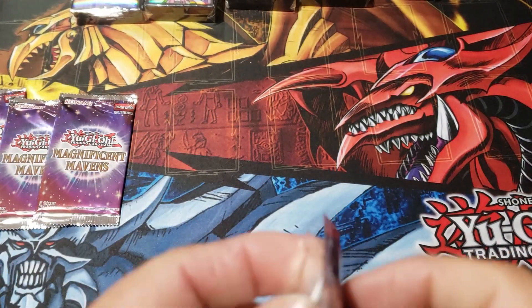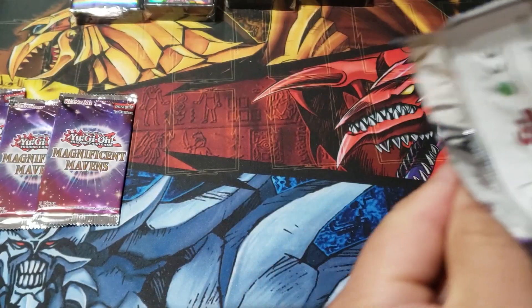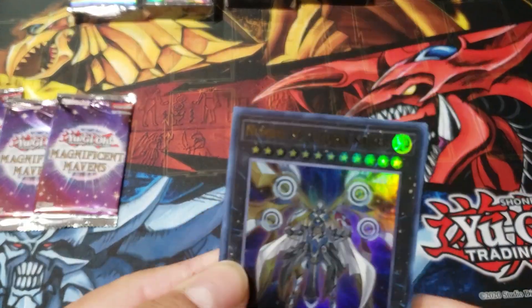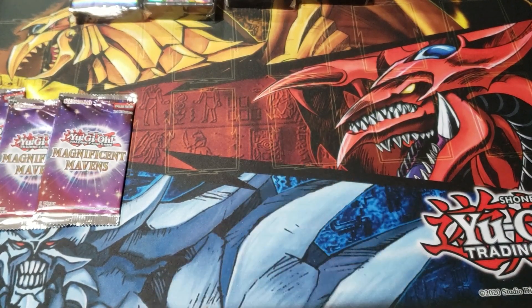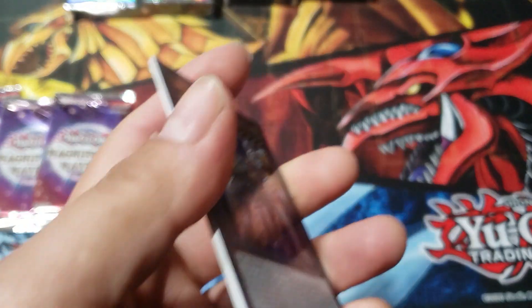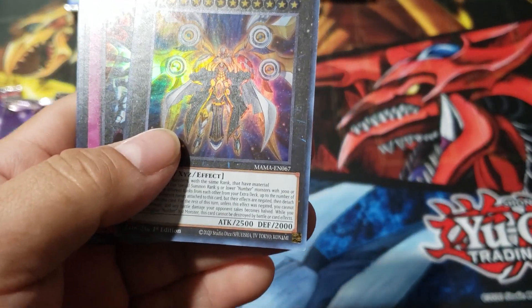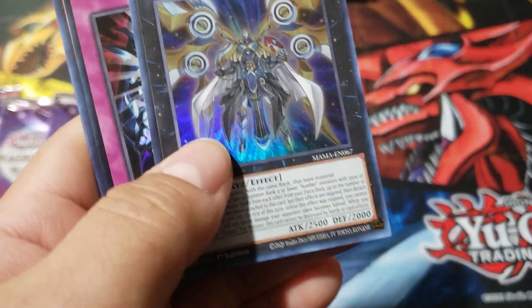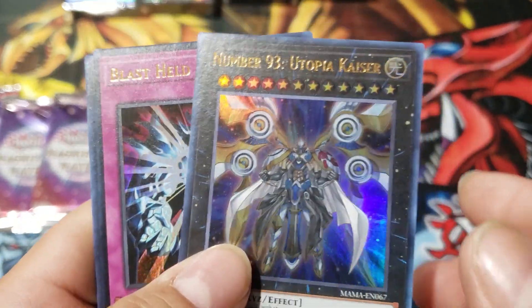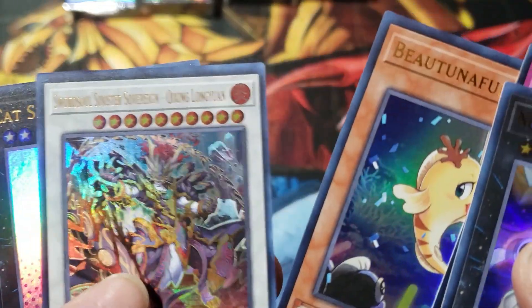Last four packs, guys — this will be a quick video. We also got two more of the Amazing Defenders and two more of the Battles of Legends. And I won't be trying to purchase any more cards from last year's Yu-Gi-Oh sets. There we go guys — Utopia, Blast with Health, Princess, and Catcher.